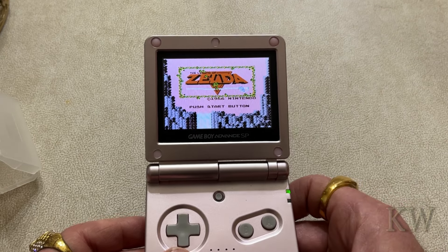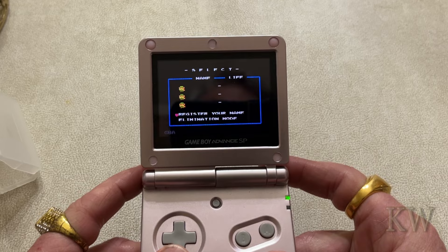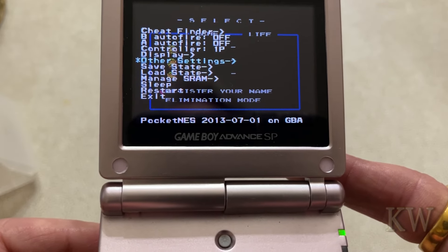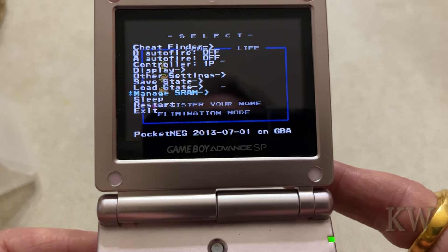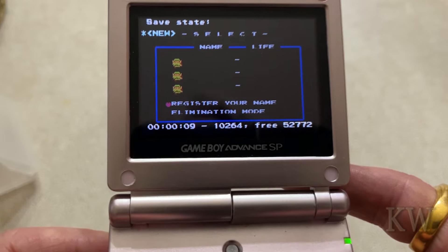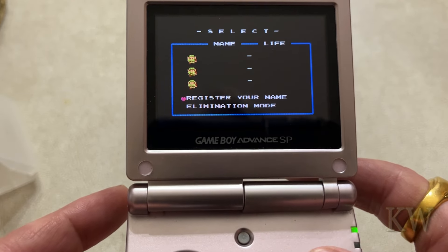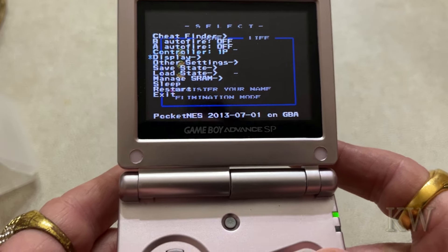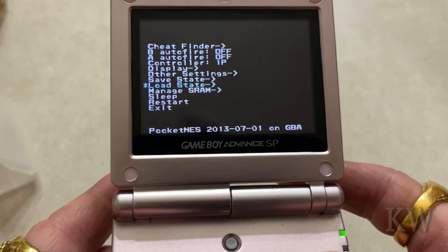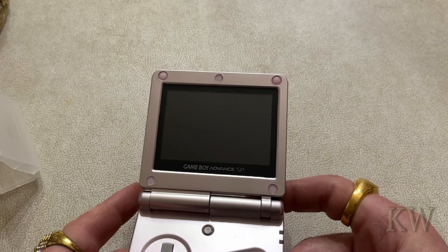Here's the NES Legend of Zelda. It does not save natively — to save I press the left and right bumpers and you can see there is a save state option. I did create a save state — I'll load it. Oh, I actually saved over it, so definitely be careful about that. But the save state functionality does work.